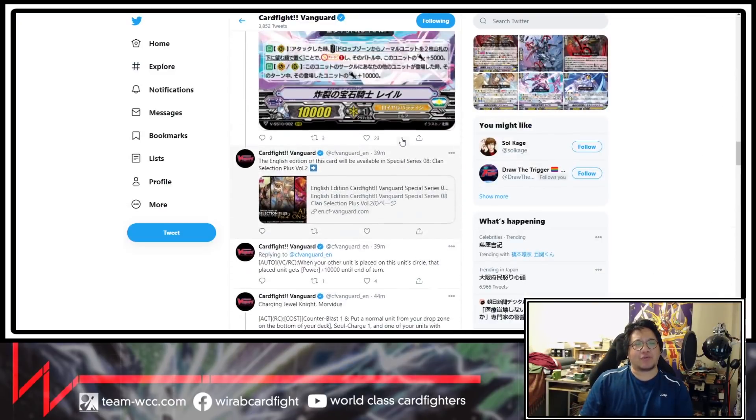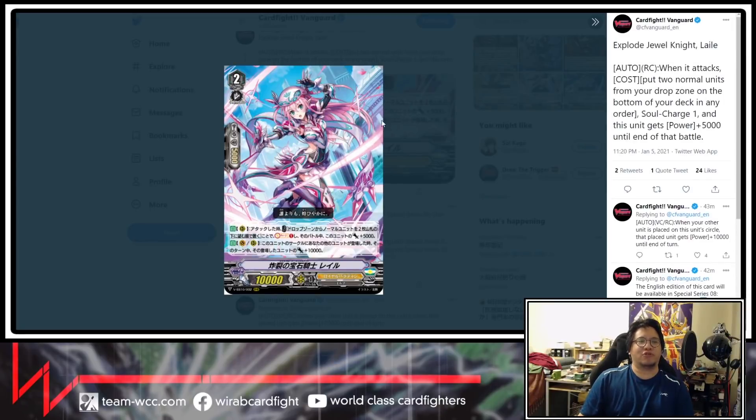Next we have the grade 2 — Explode Jewel Knight Laylee. Auto rear guard circle when it attacks — cost: put two normal units from your drop zone on the bottom of the deck in any order. You put two back instead of one, still soul charge one. This unit gets power plus 5000 until end of that battle. Second effect: auto vanguard or rear guard circle — when your other unit is placed on this unit's circle, that placed unit gets power plus 10000 until end of turn.